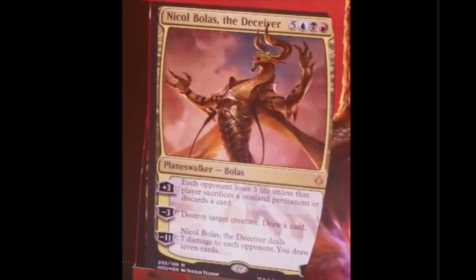Minus eleven: Nicobolas the Deceiver deals seven damage to each opponent, and you draw seven cards. I imagine his loyalty is pretty high given that it costs eight and it is a Nicobolas. Very interesting card. Should see a lot of play in EDH where the plus three ability is very relevant, especially if you have green and you have Doubling Season — doubling your counters, adding six loyalty counters to a Planeswalker is just very good no matter what format you're in.